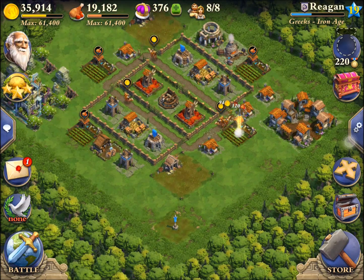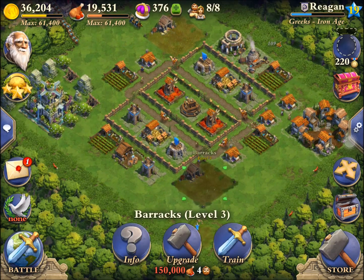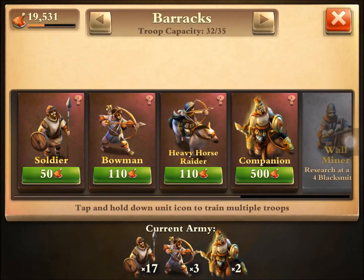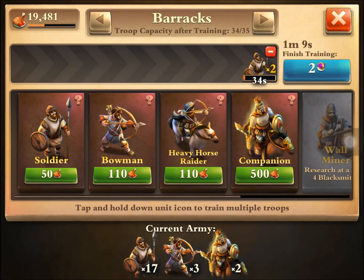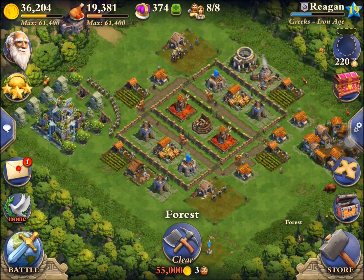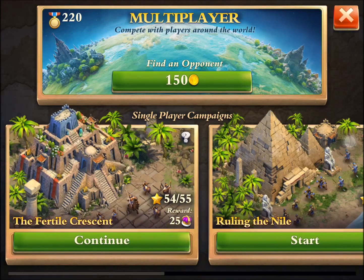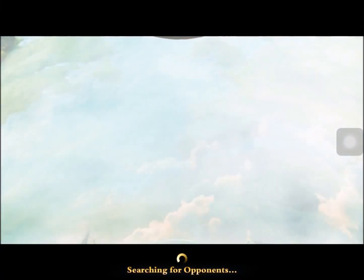Now we're back at base so I'm going to collect this gold and food and train up another army to get those three soldiers back. The companion is what I just unlocked and I've really liked it so far — it's kind of like a tank, like a giant or a golem in Clash of Clans. I'll get those guys trained up and we'll find another raid here in just a second.